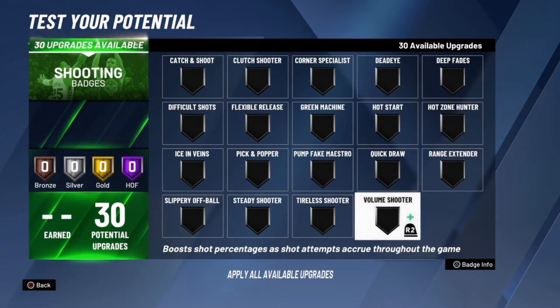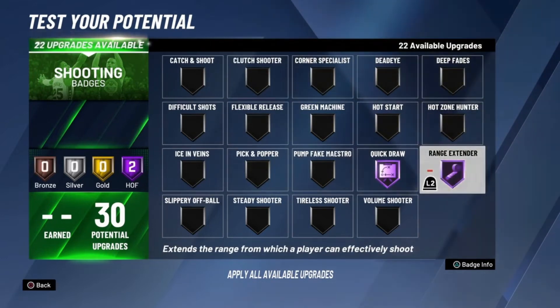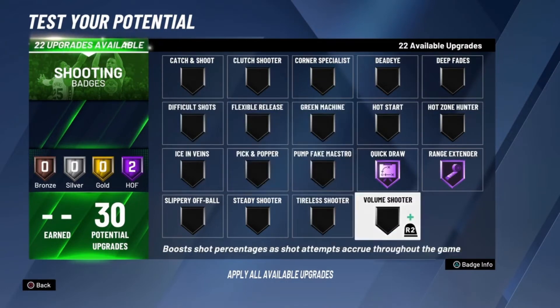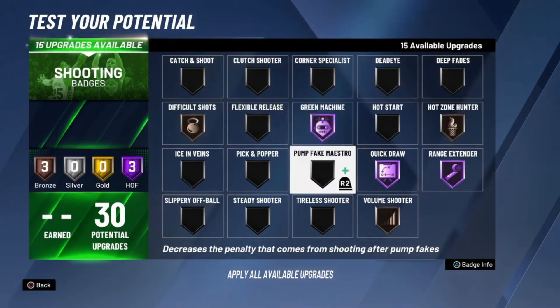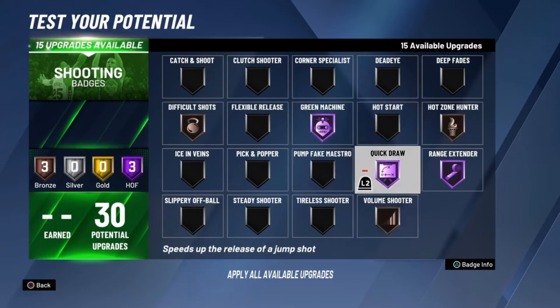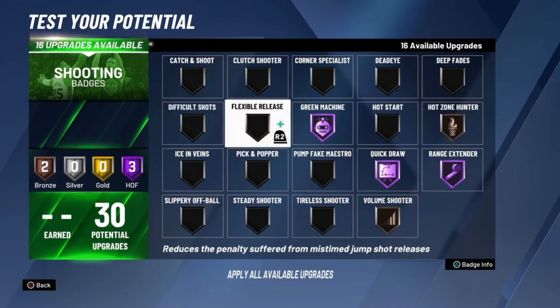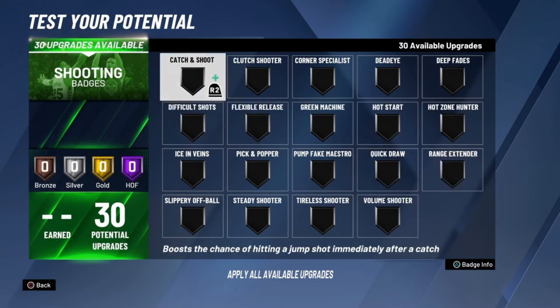Straight into today's video — I made a sharpshooting facilitator build. I currently have 15 out of 30 shooting badges. I'm showing you this in the build tester so I can freely adjust upgrades. Right now I have Hall of Fame Green Machine, Hall of Fame Quick Draw, Hall of Fame Range Extender, Bronze Hot Zone Hunter, Bronze Volume Shooter, and Bronze Difficult Shots. I want to talk about each badge and how effective it is.